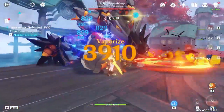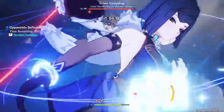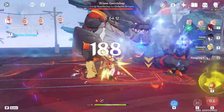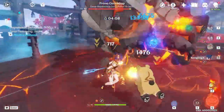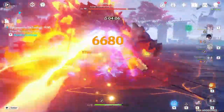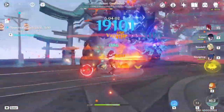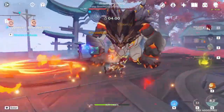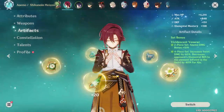While you can certainly have him as a sub-DPS option where you put him on the field for a couple seconds to do his E skill and elemental burst, I highly recommend having him more as an on-field driver to get the most out of him. His supportive capabilities aren't nearly as strong as Sucrose or Kazuha's, and if you have either of them they'll outclass his support functions. But as an on-field driver he is extremely fun, and all that front-loaded damage makes him a very satisfying character to play.